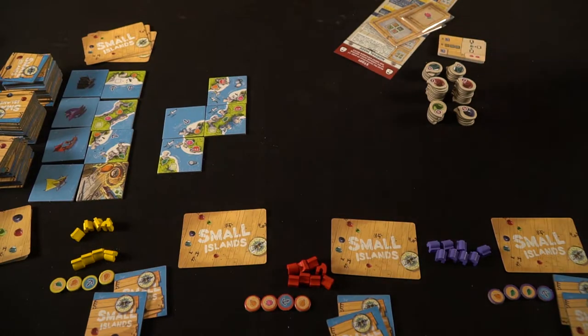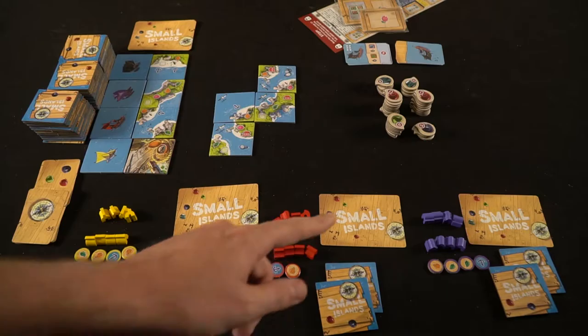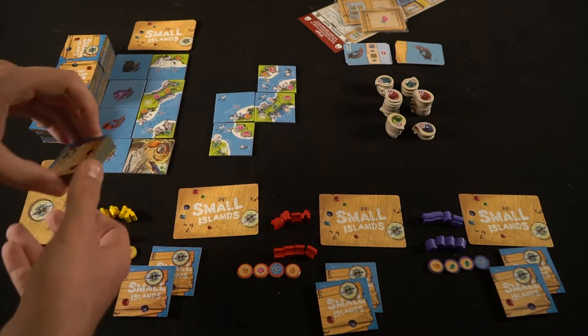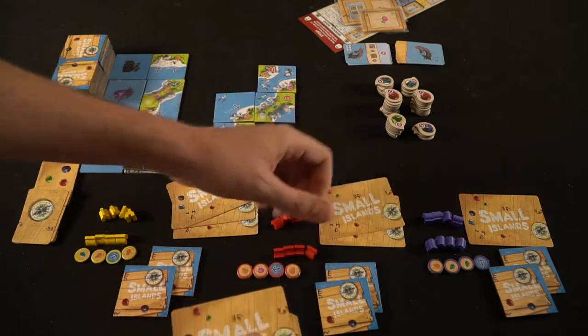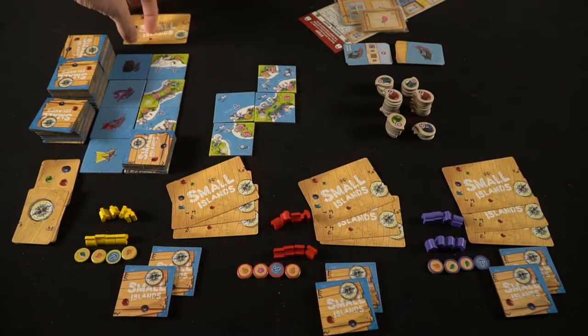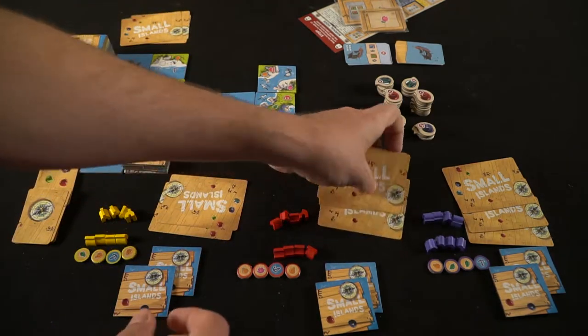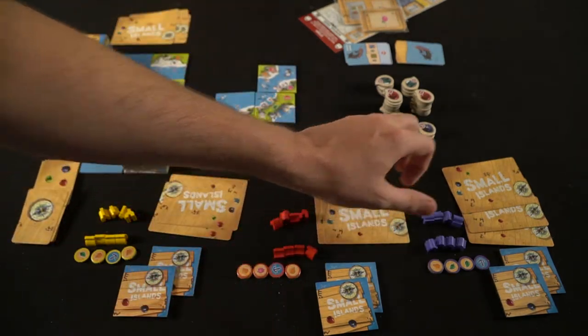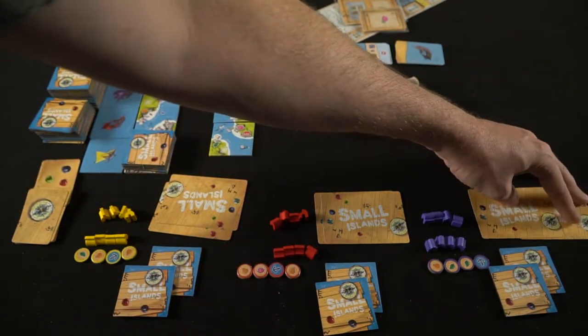Select a player to start — they will take one of the two actions to begin their turn. There are three steps to the game: first is preparation, then exploration, and finally reward. To begin, start with the preparation phase. Give every player an additional two objective cards; they should then have a total of three in hand. Have them select one for this round, one for the next round by placing a building on top of it, and discard the third. Then take six tiles from the supply and place them on top of the navigation stack.